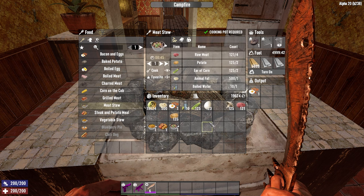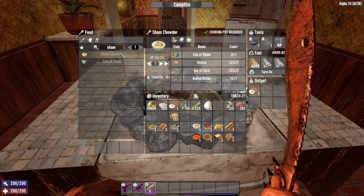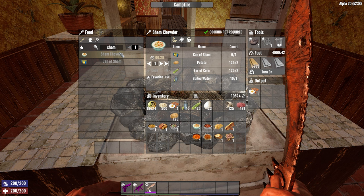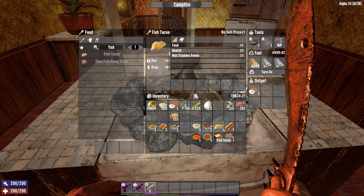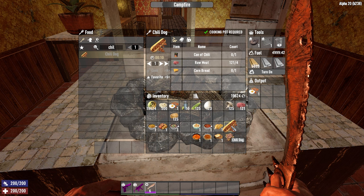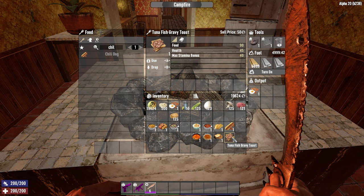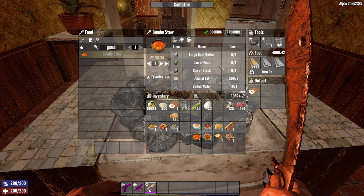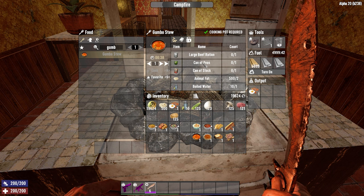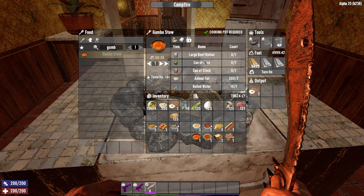For late game food, I suggest four options. Sham Chowder needs a can of Sham, potato, corn, and boiled water. Hobo Stew needs rotten flesh, potato, corn, animal fat, and water, giving 64 food. Fish Taco only needs a can of salmon and cornmeal and gives 46 food. Chili Dog requires a can of chili, raw meat, and corn bread, giving 53 food. The other end-game foods like gumbo stew, spaghetti, shepherd's pie, and tuna fish gravy on toast all require peas or stock — if you have them, go ahead and make them, but don't stress over finding those ingredients. The previous foods are sufficient to fulfill your hunger requirement.